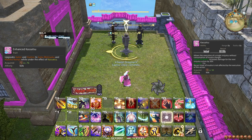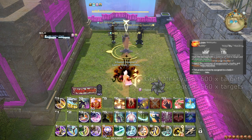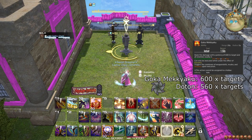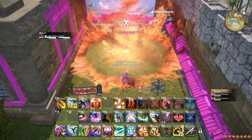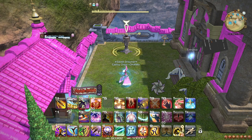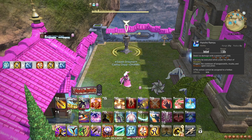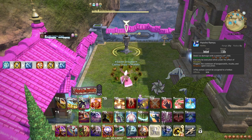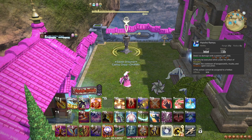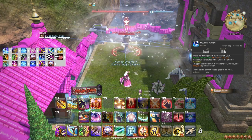At level 76, Kassatsu improves certain Ninjutsus while active. In particular, Katon turns into Gokakokyaku and should be used on 3 or more targets. It takes priority over Doton, so at this point you should never use Kassatsu on Doton. The difficult part about this new upgrade is that it upgrades Hyoton to Hyosho Ranryu, which is cast with Ten+Jin or Chi+Jin, to do an absurd amount of damage. When Kassatsu is active, you should use Hyosho Ranryu over Raiton. This means the first Raiton in your opener after Aeolian Edge should be Hyosho Ranryu instead. Hyosho Ranryu is stronger than Gokakokyaku on 1 or 2 targets.